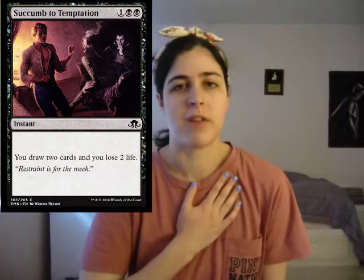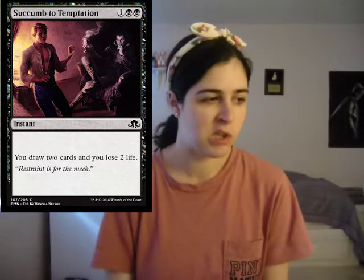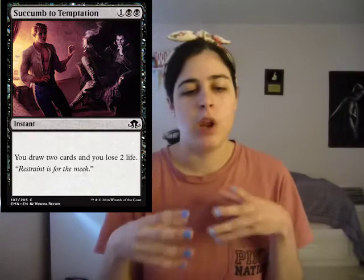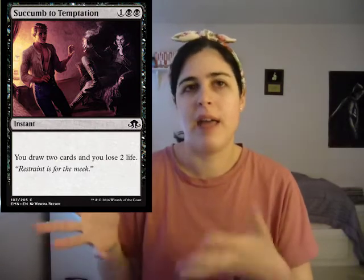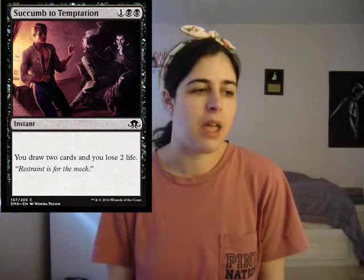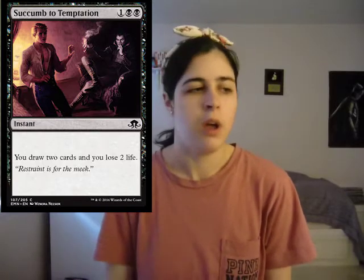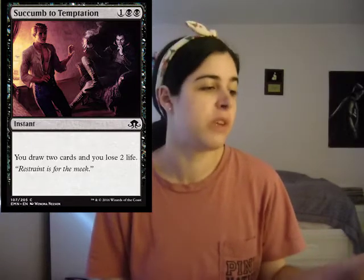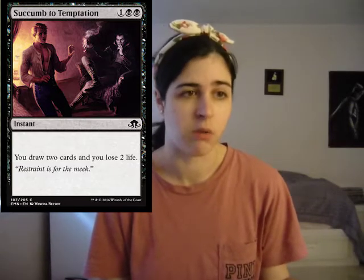Then we have Succumb to Temptation. First off, I'm a huge fan of the name of this card. Second, this card is really good - it's instant speed, you draw two cards and you lose two life. Nothing fancy. You don't really want your deck to be loaded up with them because when you think about how a draft deck functions you want 16 to 17 creatures and about five to six instants, sorceries, enchantments and artifacts. I do think it's a good card to have one or two of, probably just one. It's an instant, which is really good, and it's a common so it'll be easy to get. Overall the card is really good and I think it's going to be used in EDH too.